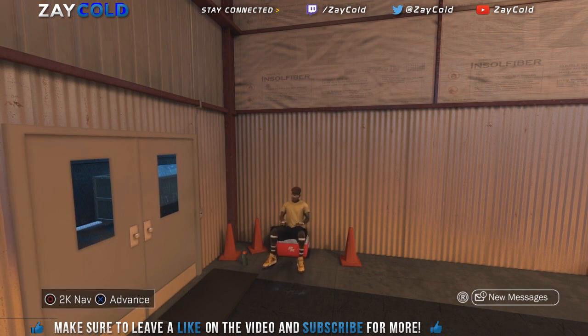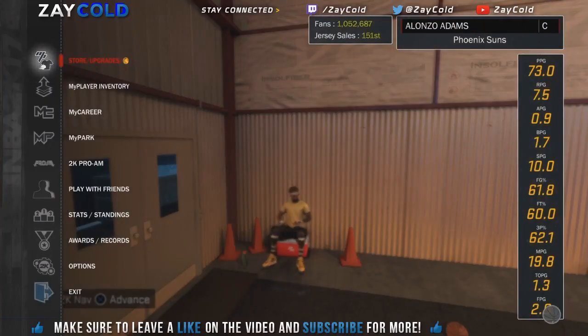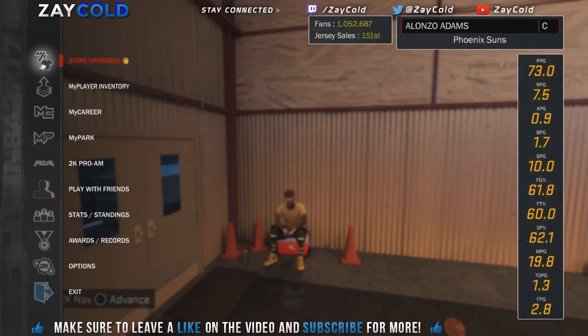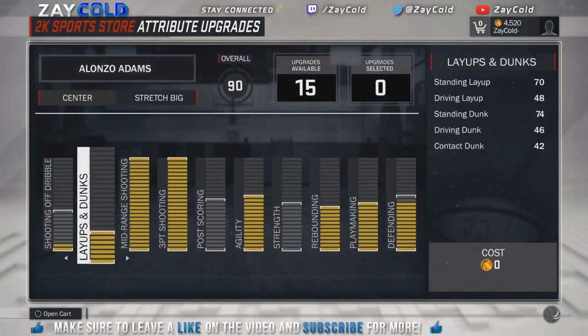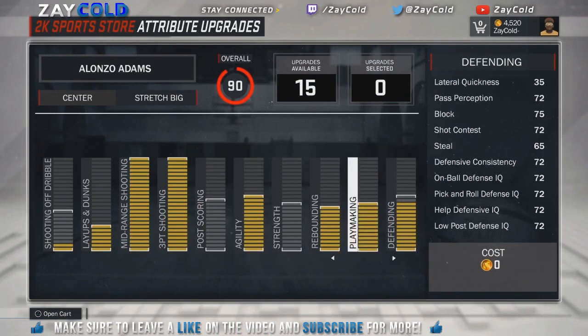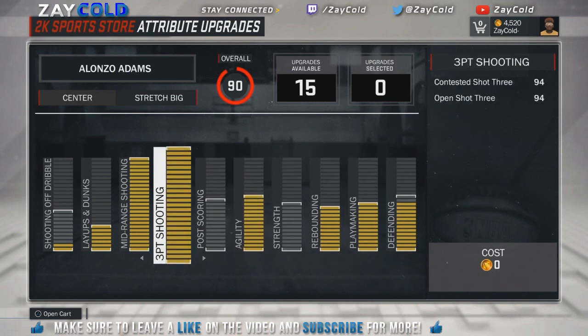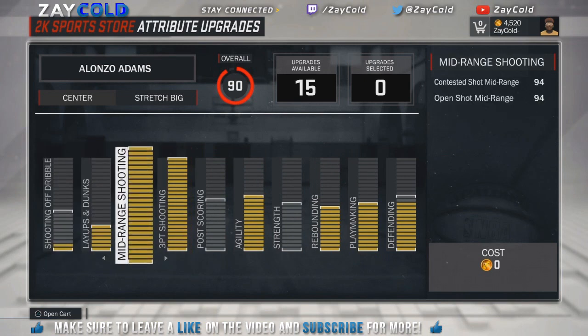You guys see I'm averaging 73 points in my career. I play five-minute quarters and I was averaging that. This is my strategy — a lot of you guys didn't even know I had a strategy. But look, this is my stretch big. You see his agility, his ball control is 47. I'm showing you guys all the dribble moves you can use to get open fast. This is my stretch big — you guys can see I have a 94.3.